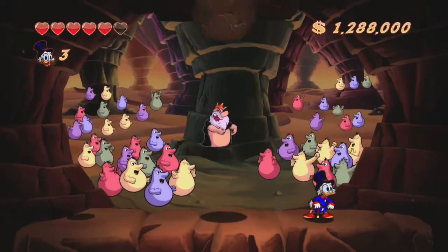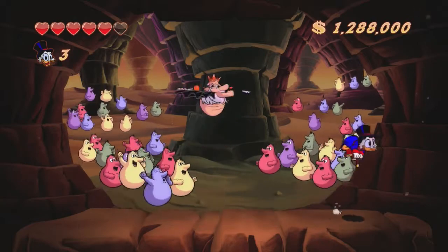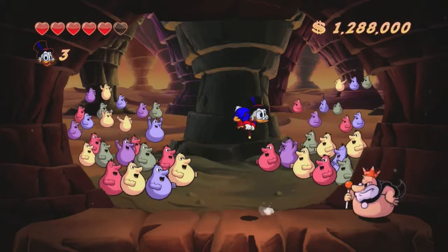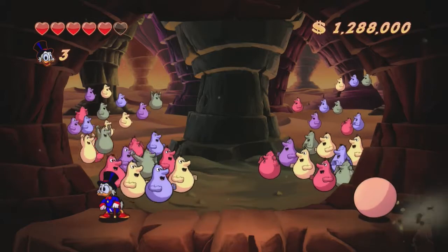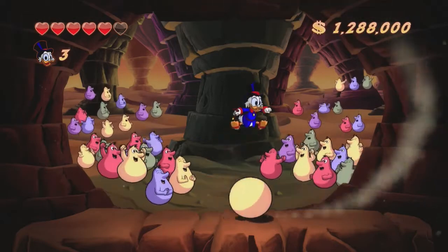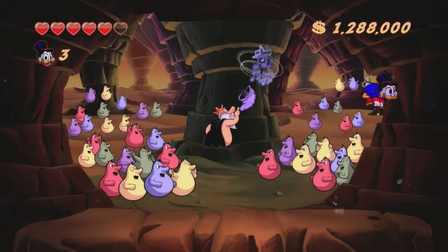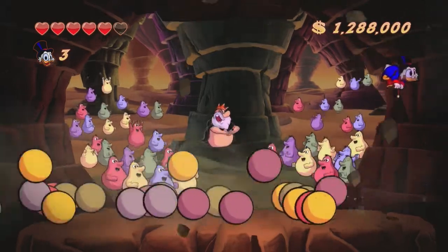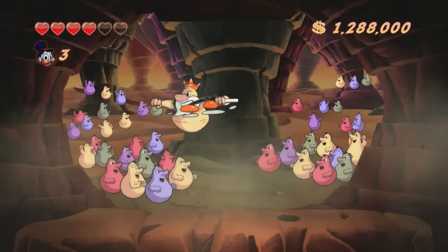Don't use your pogo on this one - you just gotta move left or right and avoid the falling boulders because they will land on you. There are four of them or so. Then you can just go ahead and pogo him again. You can see right here he's jumping over top of him over and over, then he stops and jumps to the backdrop. Then he brings out the spinning balls again - so you gotta get your pogo ready.